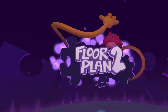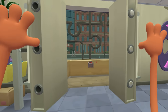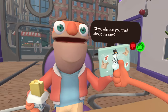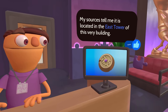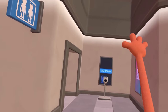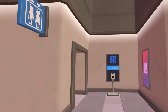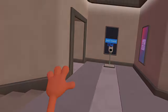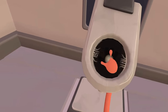Hey, how's it going? Spy here and welcome to Floor Plan 2 VR. I was hired to solve the toughest problems that many people face, including which board game to play and where missing items went. But today, we have to go and search for the ancient relic called the Answer Key. I believe it's in the East Tower here, but if you haven't seen the first game, check out the link in the description. Let's go do this.